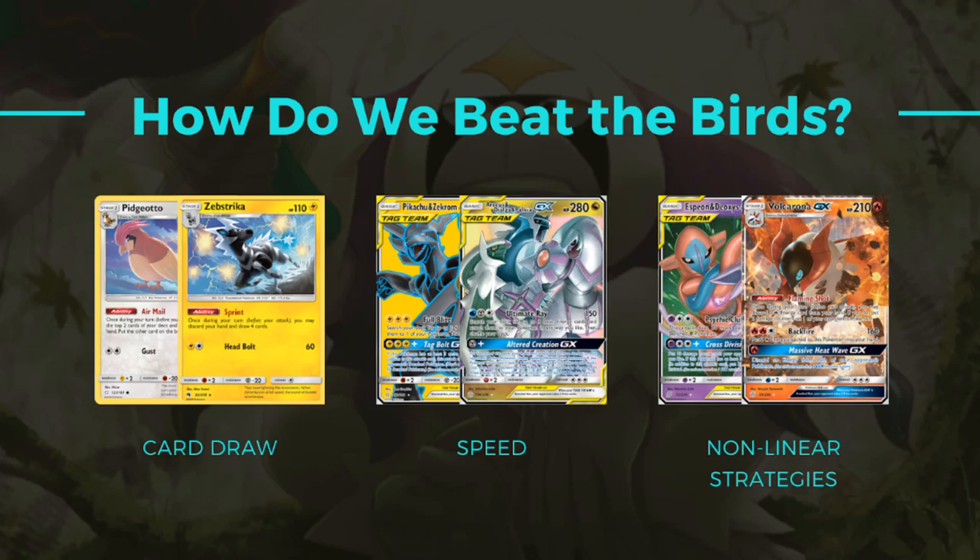Putting in a Zabstreka line or a Pidgeotto line into a deck that can reliably establish those onto the board is a Pidgeotto counter in itself. Since after the Stamp, Surge, Mars, Mars, Chip Chip — okay, I'm down to a zero card hand and I draw a dead card — well, I can just sprint and draw four more cards, probably hit something I can use: an energy, a switch, a supporter to attack with whatever I need. Air Mail usually requires more than one Pidgeotto, but even just one, it's probably not going to get you there every single time they stamp you to zero. But eventually the Pidgeotto will help you. I've been running a 2-2 Pidgeotto line in my Spirit Tomb list since that already runs Elm's Method and it can search out the Pidgeotto nicely. I'm also trying Zabstreka in my Ability Zard deck and a couple others. Card draw is a pretty basic way to counter birds.